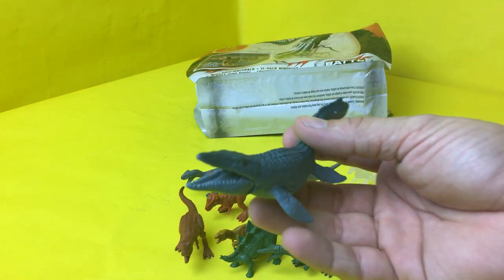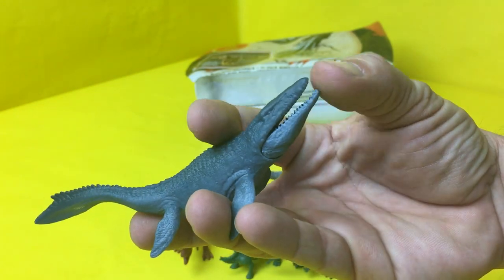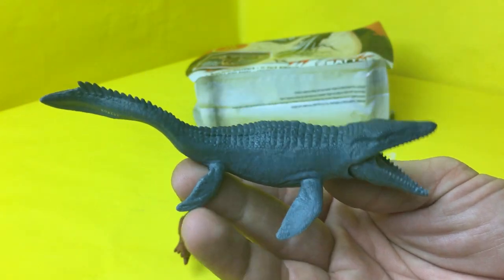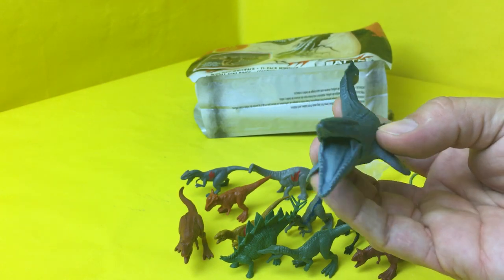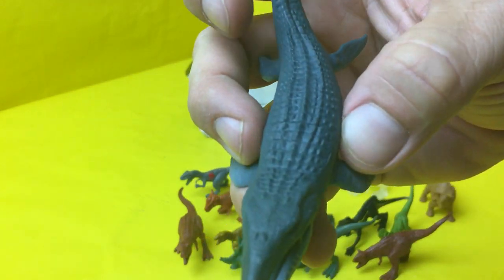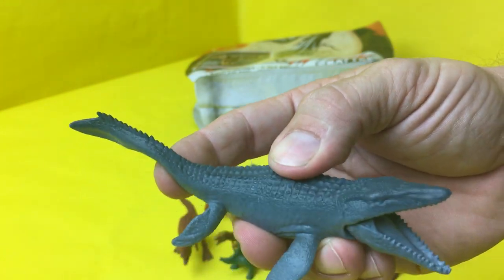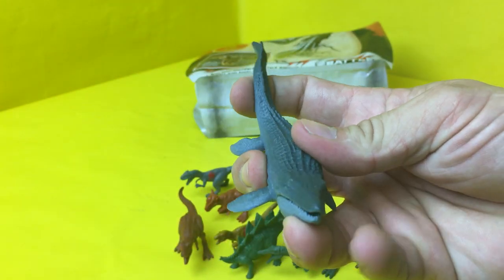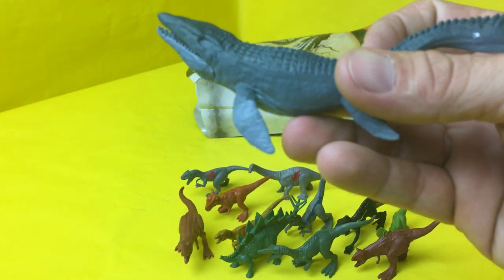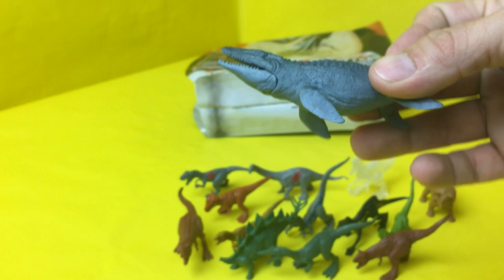It's the big daddy — the Mosasaurus! He was the one that got free, remember? He's got a movable jaw so he can come save the day and eat things, but I'm not sure you'd want this big boy swimming around in the ocean. He's got good definition on his back and he's pretty solid but soft to the touch. He'd be fun to play with — you could probably even take this one in the bath with your other toys.